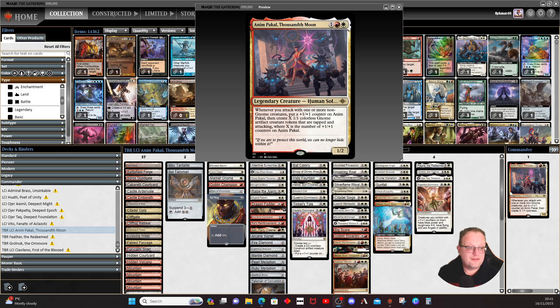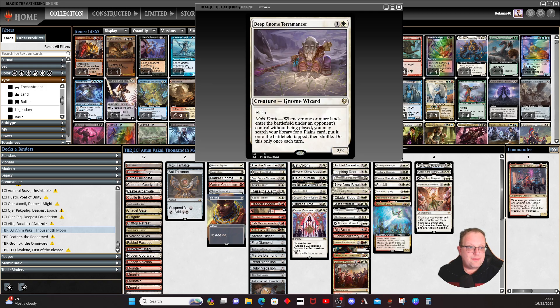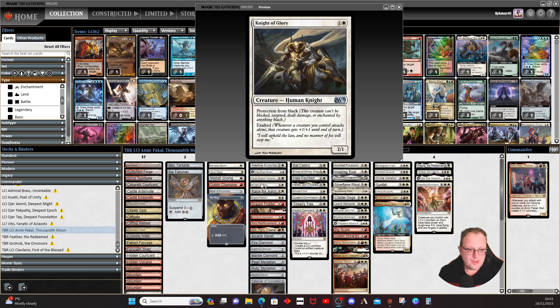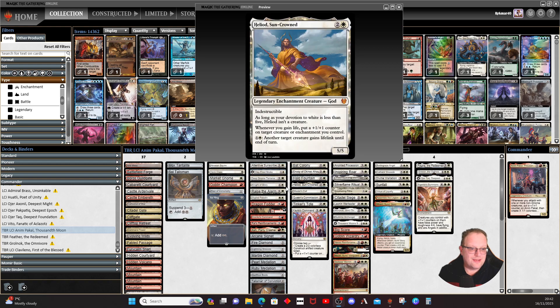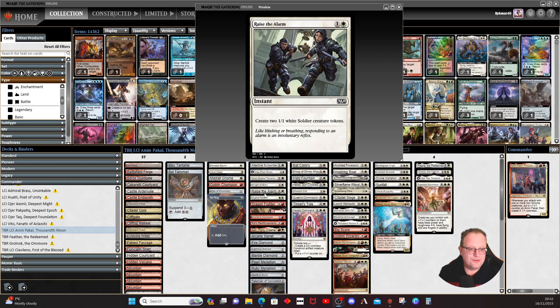Obviously In-Ikakal really cares about counters, not just a static pump, but a bit more toughness makes it harder to kill. Deep Gnome Terramancer helps us get a Plains card and put it into play — that's cool. Knight of Glory is here: there's an uptick in black decks at the moment, and along with having exalted, the protection from black might help. Raise the Alarm at instant speed and the Paladin with first strike and exalted are also in here.